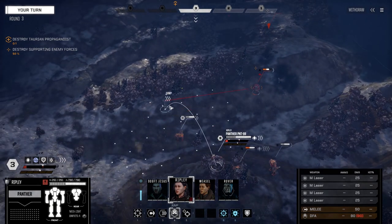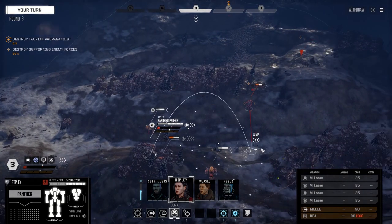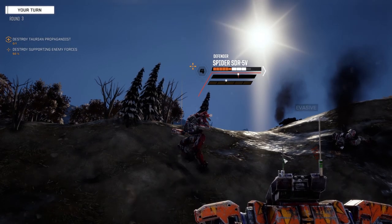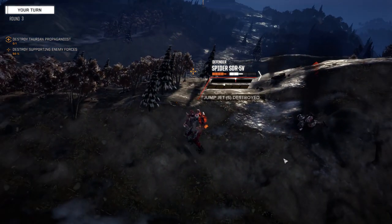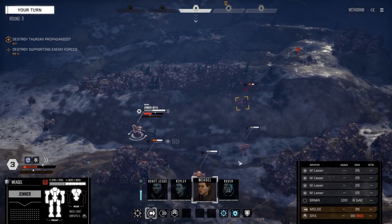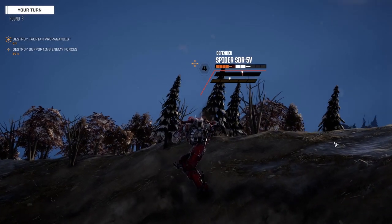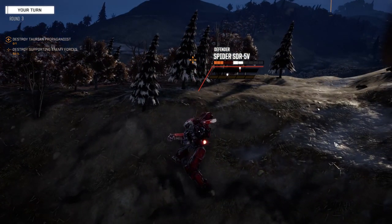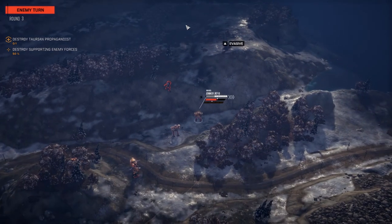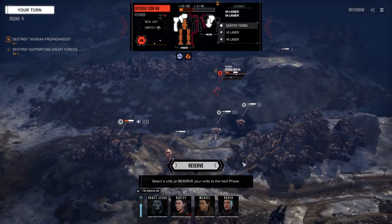Really liking how heat efficient the Panther is. Jumping down into the valley, wanting to stay away from that Striker. He's got pretty good movement but we're going to get down here and fire everything. Burrowed through a torso. Weasel is going to sprint instead of jump so we can use as many weapons as possible - firing all four mediums. That should be enough - 12 points left.